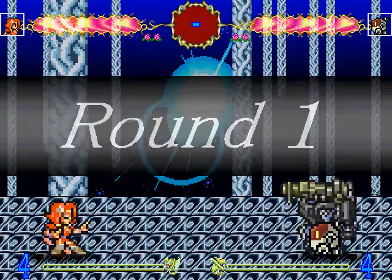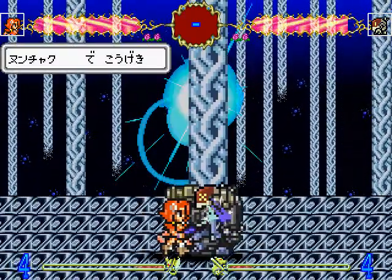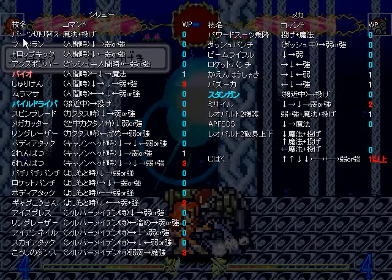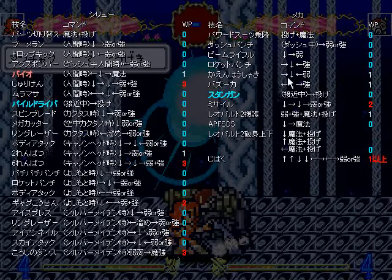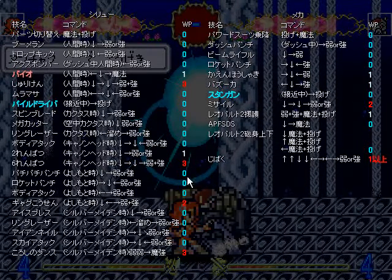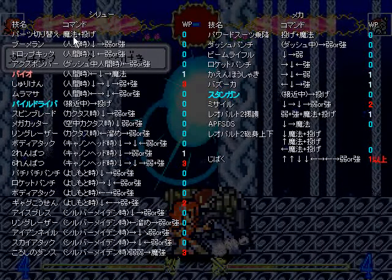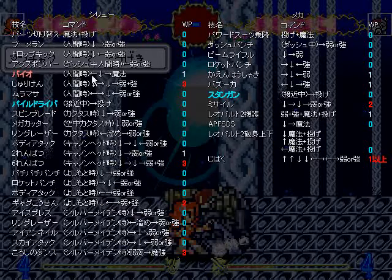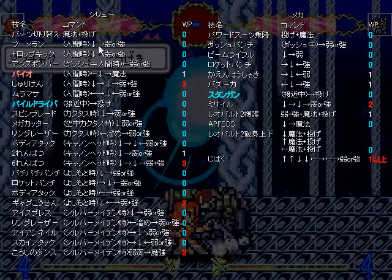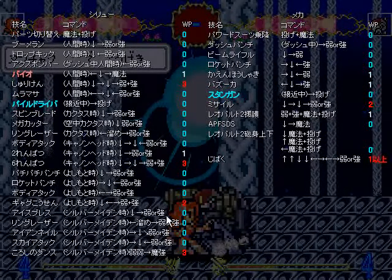And here we go — oh, perfect character. When we pause, we get the character moves. Over here's my stuff, and over there's the other enemies. Here, if you can't tell, is the weapon bar. Here are the move names and the buttons you're supposed to do — like roll back, and I think this is throw, or down-forward and strong-weak. Let's try it out.